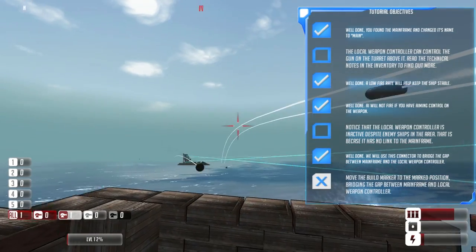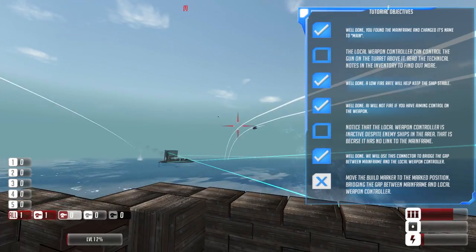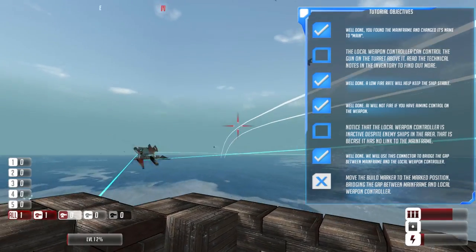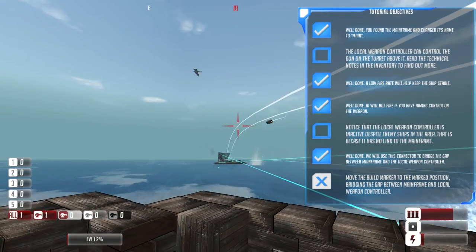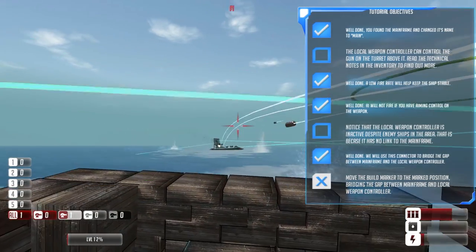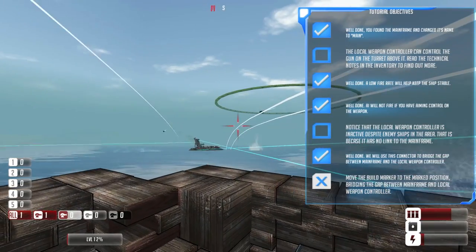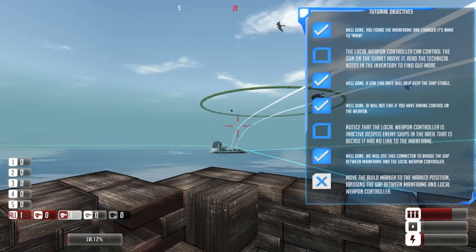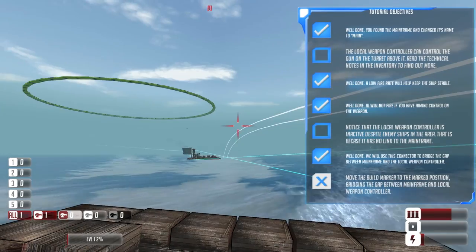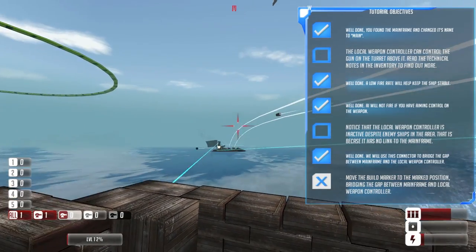I need to lead the target but I'm not doing a particularly good job — when I've got it on target it's too close, and I'm being absolutely hopeless at this. Let's go and build something else which actually has weapon systems that can hit the target.